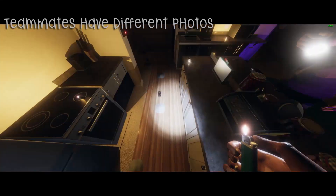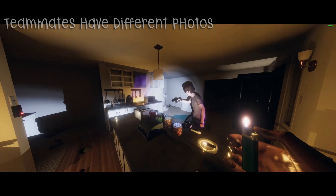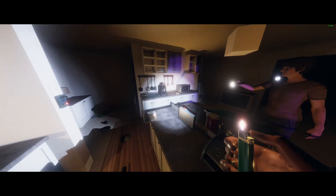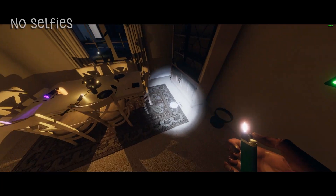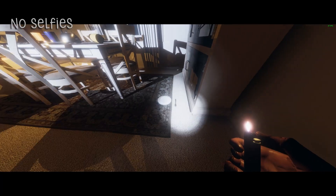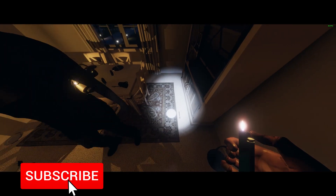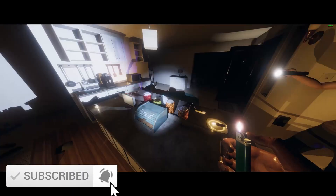A couple of odd things about the photo camera: sometimes the photos that appear in your book are not the same photos that your teammates are going to see in their book. I'm not sure why this is, but occasionally there is some variance between your photos and theirs. Another odd fact is that the photo camera is anti-selfie — you cannot take a photo of yourself, and even if you manage to take a group photo, you will always be invisible in the photo.